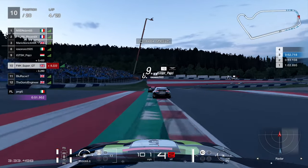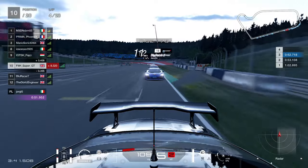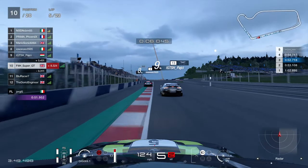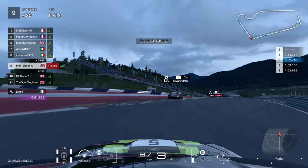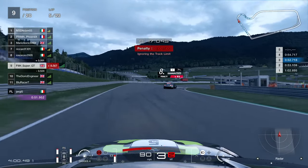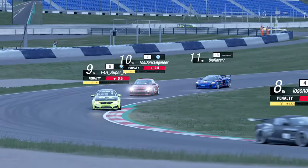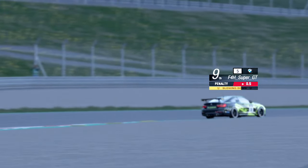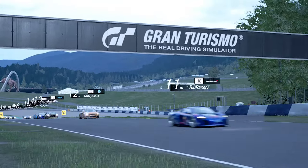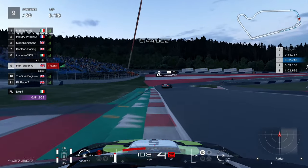Coming down the hill into turn six, dropping down on the power — just keeping two wheels on the red and white and you should be okay. In P10, things are very close: from eighth to 12th we're all pretty much nose to tail. The Aston Martin for some reason just doesn't take the corner, and in some weird avoidance I get a half-second penalty — honestly just trying to get out of his way. We serve our penalty, car ahead serves a penalty, car behind serves a penalty — so no one actually loses their position, funnily enough.